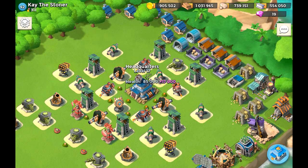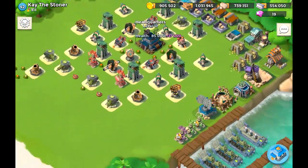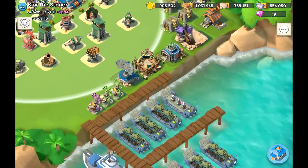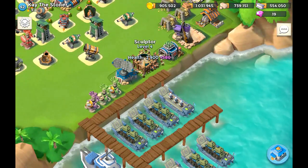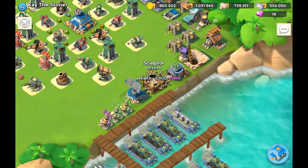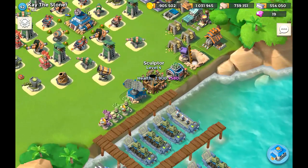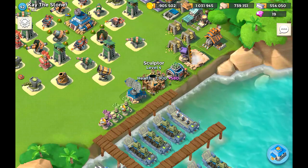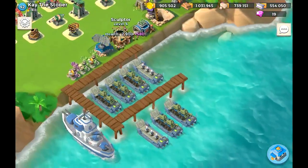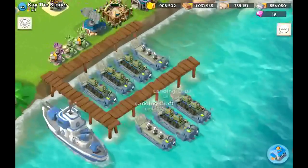HQ is level 17 — pretty high up, pretty end game already. I see a shock launcher here at level 2, which is always pretty good. Your sculptor is upgrading right now to level 4. I think it can go up to level 6, so definitely get it up there because it's going to help you out tremendously.